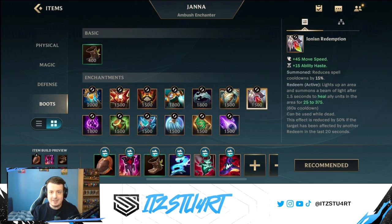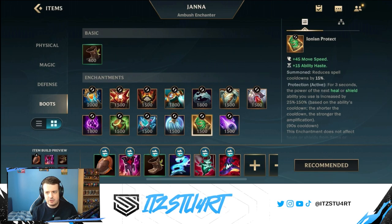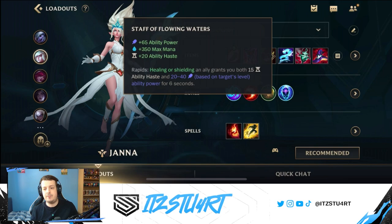For the boot enchant you have two options. Redemption works really well if your team is always grouped, giving everyone a heal. However, Protector Enchant is also very good — Janna's third ability shield has a very short cooldown, and the lower that cooldown, the more shielding power you get from Protector. If you have one carry who's super far ahead, I'd highly recommend Protector so you can give that fed ally a massive shield plus bonus stats to help them carry your entire team.